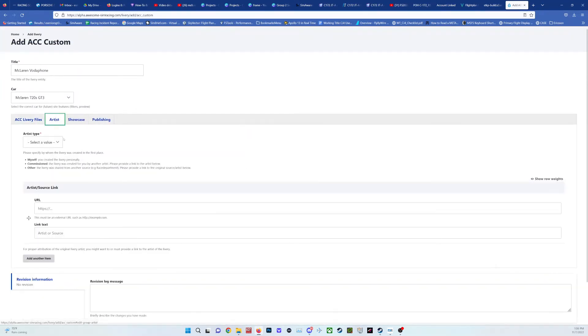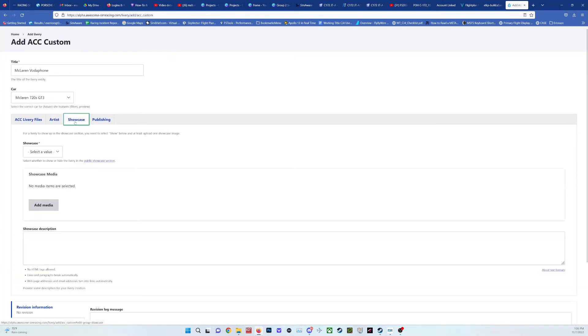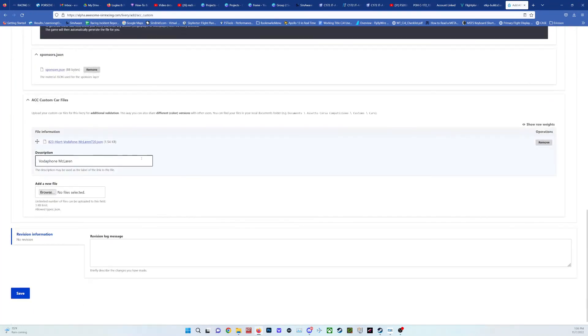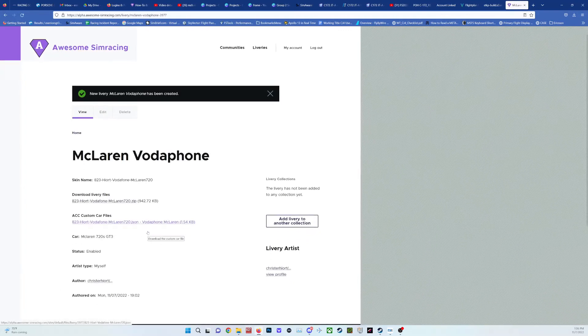You go into artist type — put yourself there. You can put a lot of things there. For showcase, I'll set it to hide — I'm not too concerned about the showcase right now. You can put a revision log message here if you want. Then we hit save. There it is.